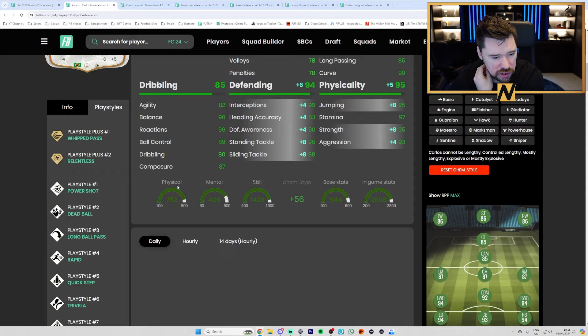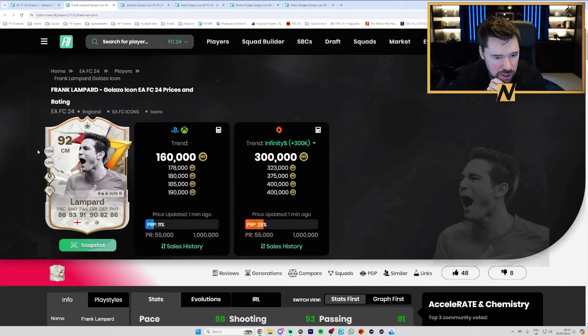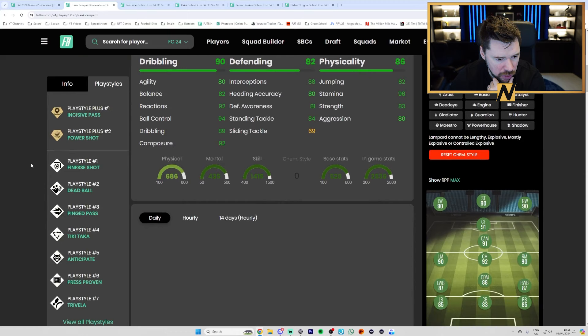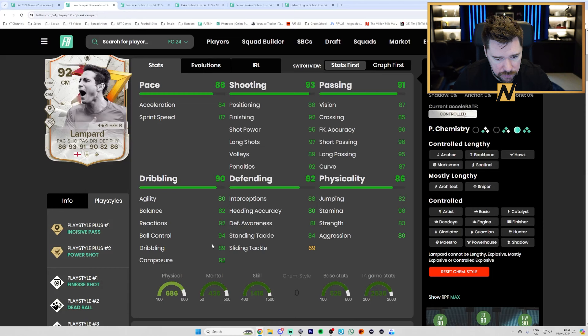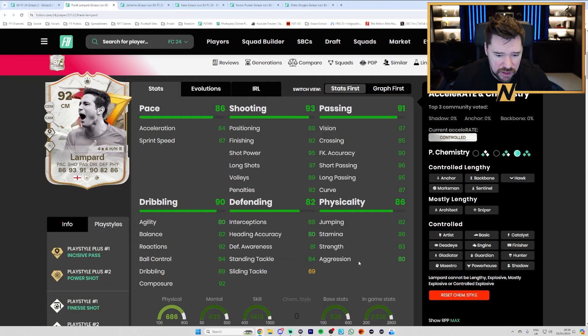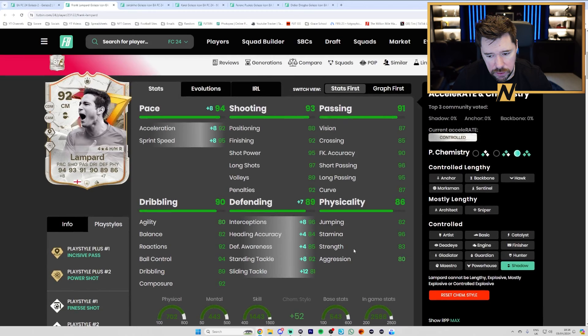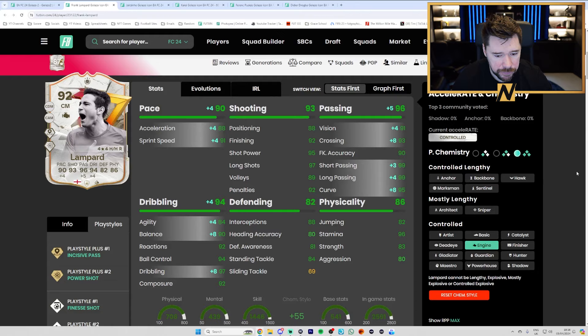Frank Lampard compared to his 87 — good upgrade, four star, four star. Power shot and incisive plus, air shot, dead ball, ping pass, ticky-tacker, anticipate, press proven and traveller — a lot of play styles. Good dribbling, very good shooting, very good passing, good physical. I'd probably play a shadow on him as a box-to-box or CDM since he's got anticipate and press proven — but with an engine and that passing as a creative midfielder would also be very very good.